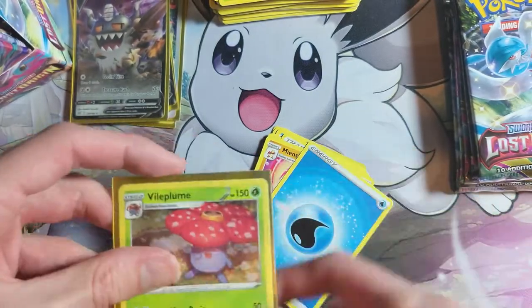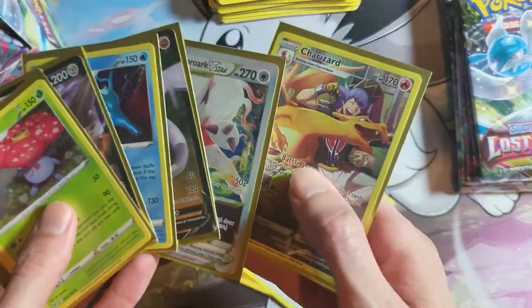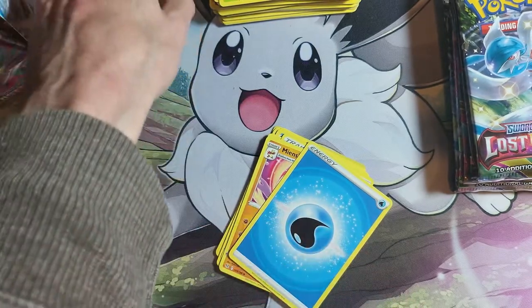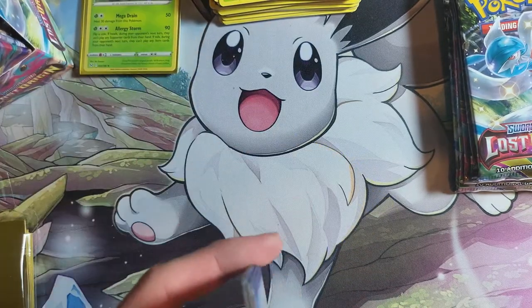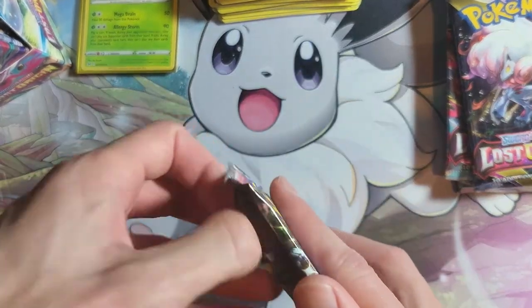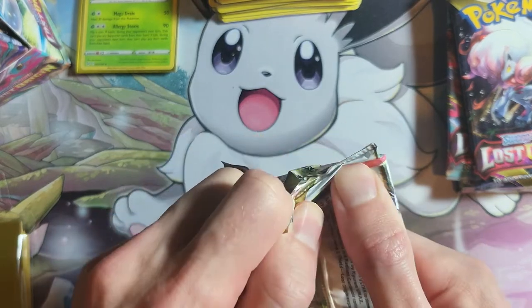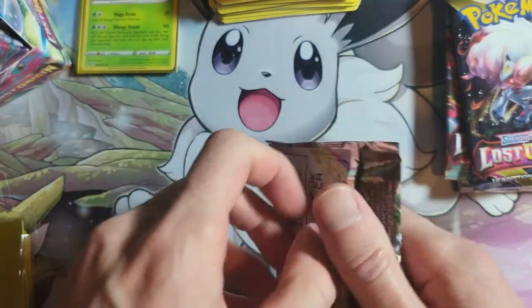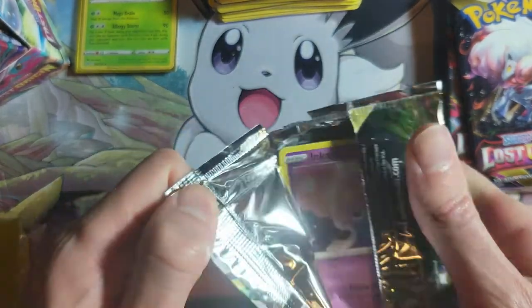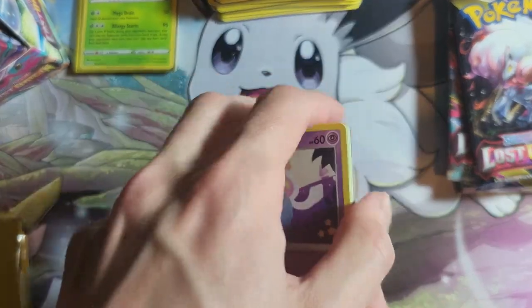It's actually just the Charizard so far in the Trainer Gallery. So there's got to be another four-ish Trainer Gallery pulls. I think out of the boxes I've watched, there's been five Trainer Gallery pulls in a box on average. So there's got to be another four in the box, and we've got another half a box to go.